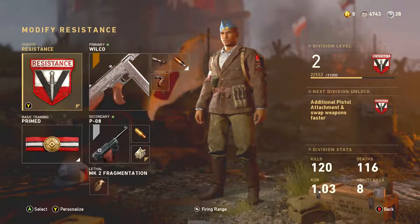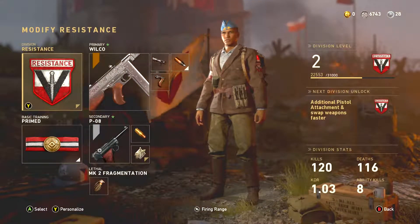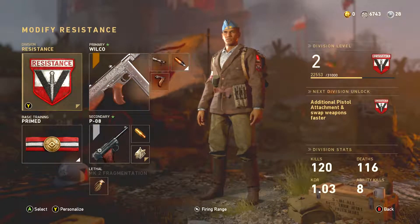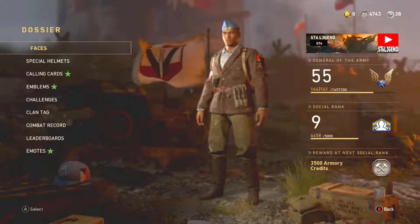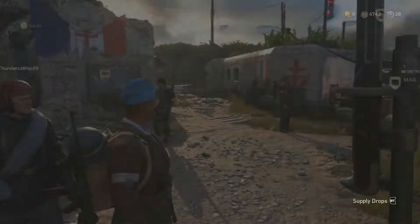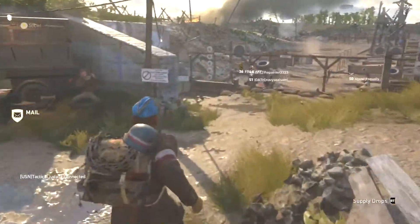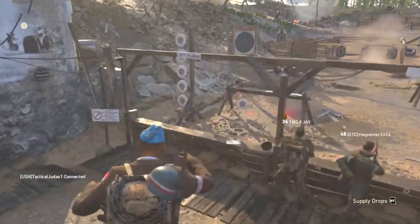The Resistance division allows you to equip a second attachment for your weapon and also have a tactical knife — which I'll show you real quick what that looks like. They've also added new weapons: a machine gun, a rifle, and a pistol.